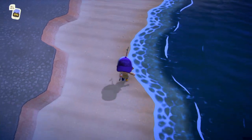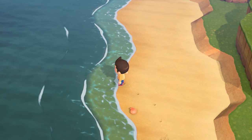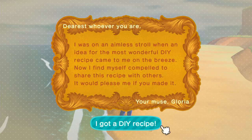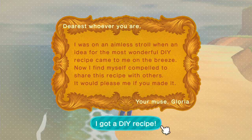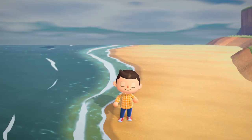Next, make sure to comb the beach for shells to sell and, more importantly, for a message in a bottle. There should be a new bottle almost every day, and each one contains a DIY recipe. Considering it's your first day, you should get a new recipe — just don't forget to select it from your inventory and read it.